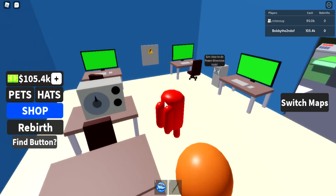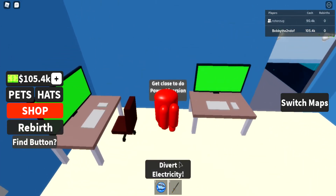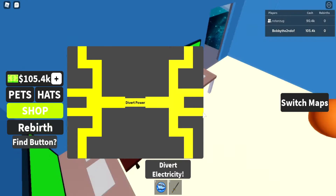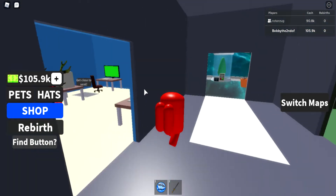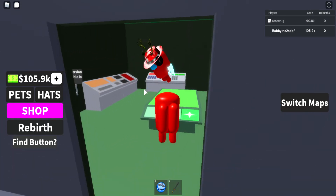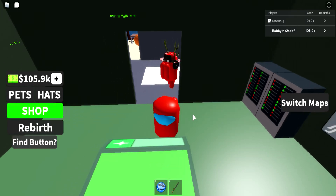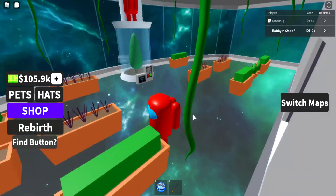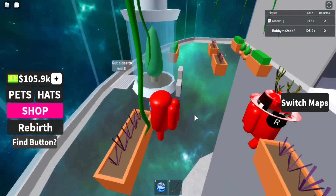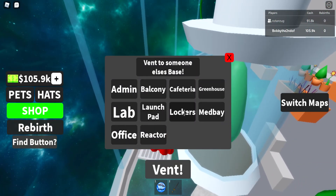And then over here we have the office area where you can fix the lights, and you can also do tasks. This task is really popular in this game. And then here is admin — we can do admin as well. So let's go over here. Here's the garden room, and you can vent behind it as well.